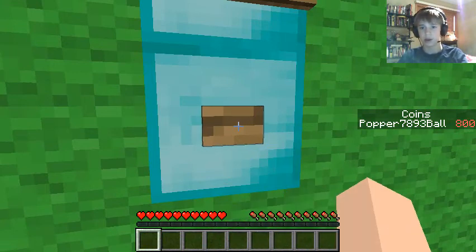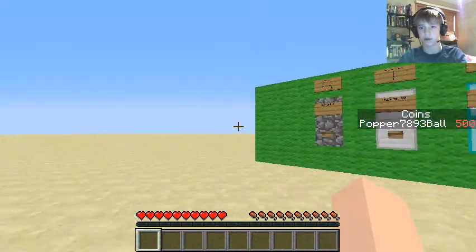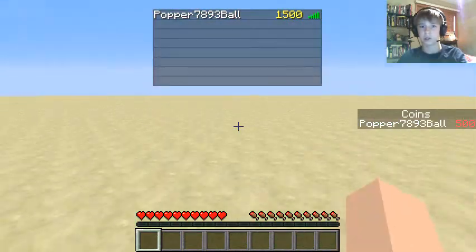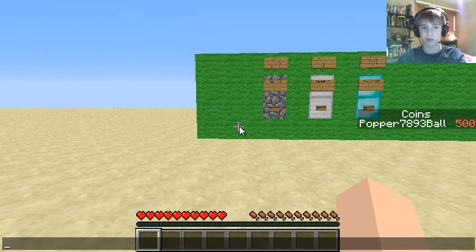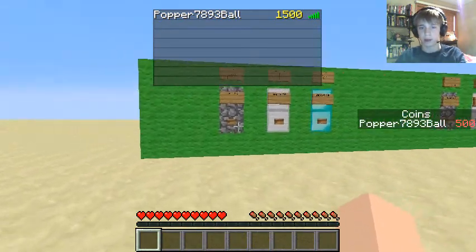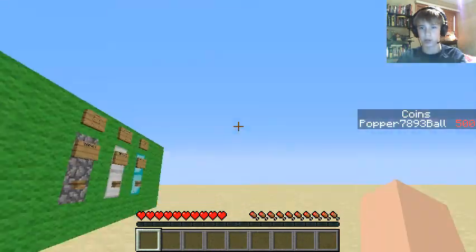Let's say I want to deposit half of my coins into the stash. As you can see, it has subtracted 500 coins, and if you press tab, you'll notice that it added 500 coins. The tab menu, when you push tab, that is your stash — that is how much money you have in the bank currently, to be transferred between all of them. But your coins is just how much you've collected in the world, and can be lost.